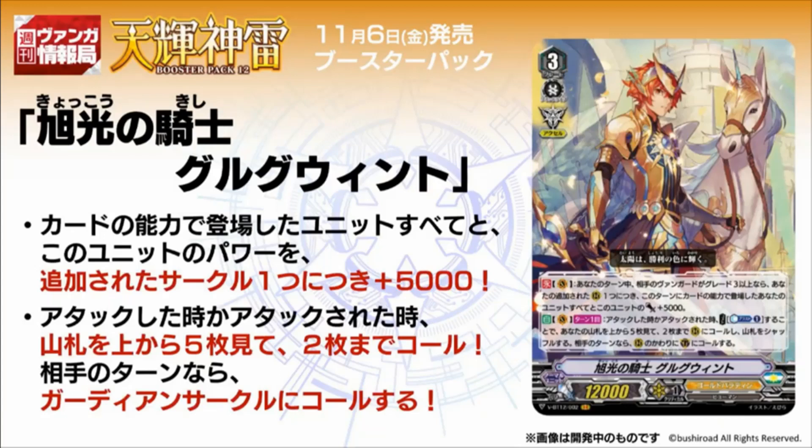Not too bad. Second skill: auto vanguard, once per turn — when this card attacks or is attacked, cost counterblast 1, look at the top 5 cards from your deck, call 2 cards from among them to rearguard, and shuffle your deck. And if it's during your opponent's turn, call them to guardian instead. So Gerguet's superior guardian mechanic is back. Not only that, this card enables multi-attack because the second skill activates when this card attacks. And it doesn't need to be from your hand, so thank god. You can also use this card to guard from your deck, which can be very helpful in many cases.